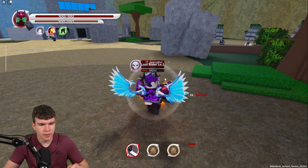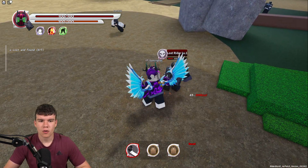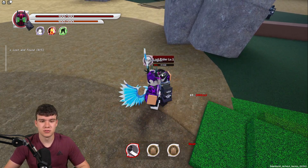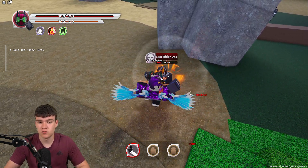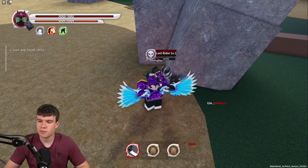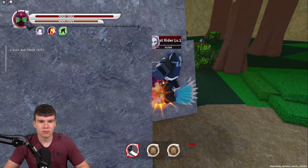They've still got over 100 health left — this is crazy. Let's keep on defeating them, and hopefully if we defeat one of these we should be able to level up and maybe spend some stat points. I don't know if that's how it works in this game, but one thing that will definitely help us out a bunch is all the working codes. Even though this game just recently came out, they have so many codes working at the moment.